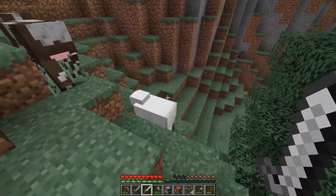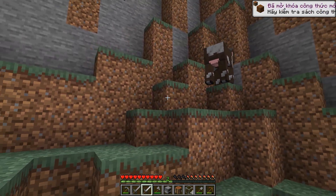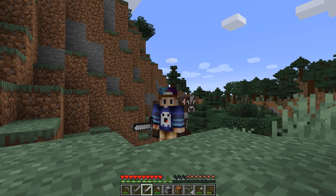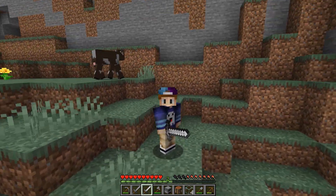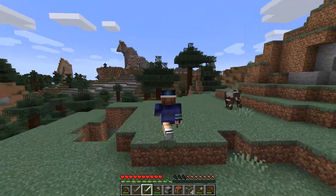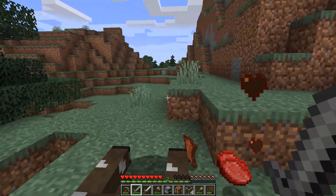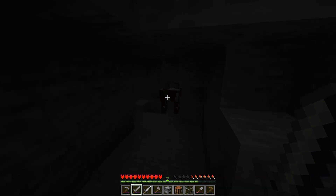Mình sẽ dùng cái kiếm tàng hình đánh vào con cừu xem sao. Con cừu đâu rồi mọi người ơi? Nó tàng hình mọi người - mình cứ tưởng nó dịch chuyển đi mất. Còn con bò nó tàng hình ở đâu mình không biết. Mình đánh vào con bò thì nó biến mất luôn không cầu thấy mình nữa - cả hai đều tàng hình mọi người, không phải riêng cái con mà mình đánh vào thôi. Mình dùng kiếm thường tiêu diệt nó đi.